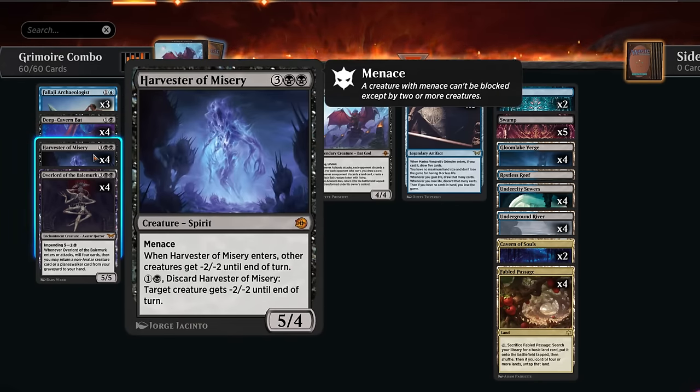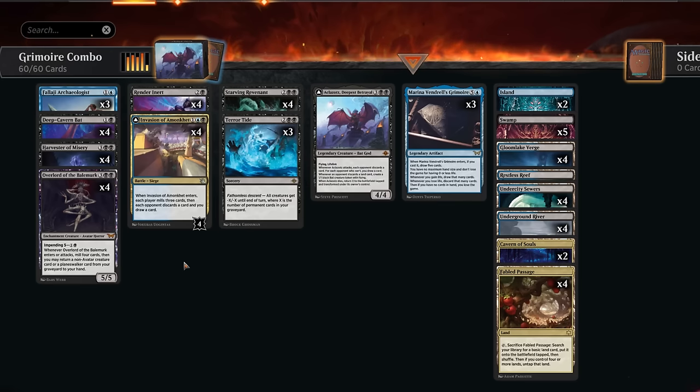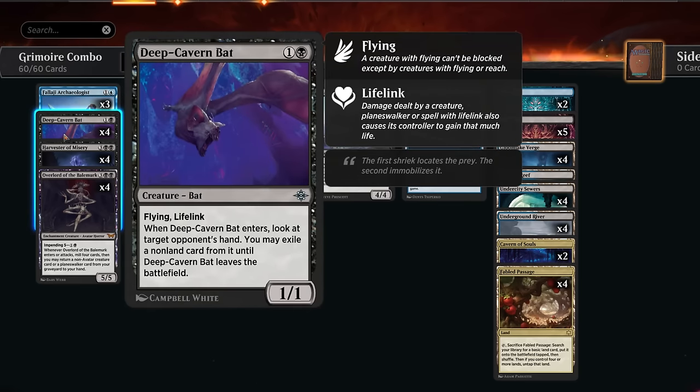Rounding out the deck, Harvester of Misery is a two mana removal spell - discard it to give a creature minus two minus two until end of turn, or cast it for five mana to apply that to all creatures. It can be a bit of a non-bo with our own Deep Cavern Bat, but it's an extra sweeper and a permanent that ends up in our graveyard to enable descent - which is why we're not playing more traditional removal like Go for the Throat. It can also be copied by Lasso Tap Convert.